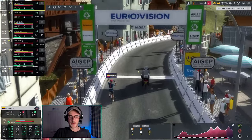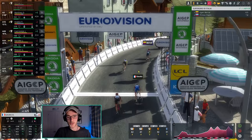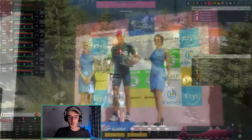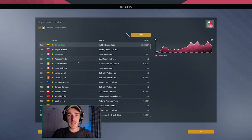Egan Bernal wins in Cortina D'Ampezzo! What a beautiful victory. Roglic second, Godu third, and Pogacar fourth — with massive gaps to the riders behind. What a stage this was. Absolutely loved that with Egan Bernal. We beat the best climbers in the world.